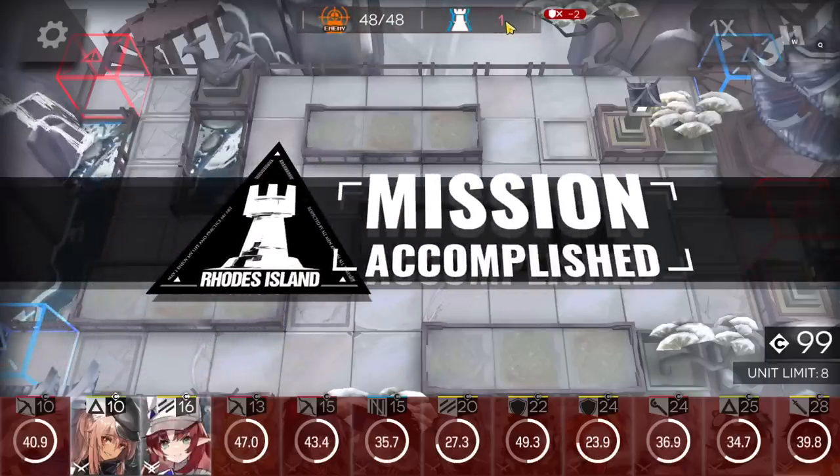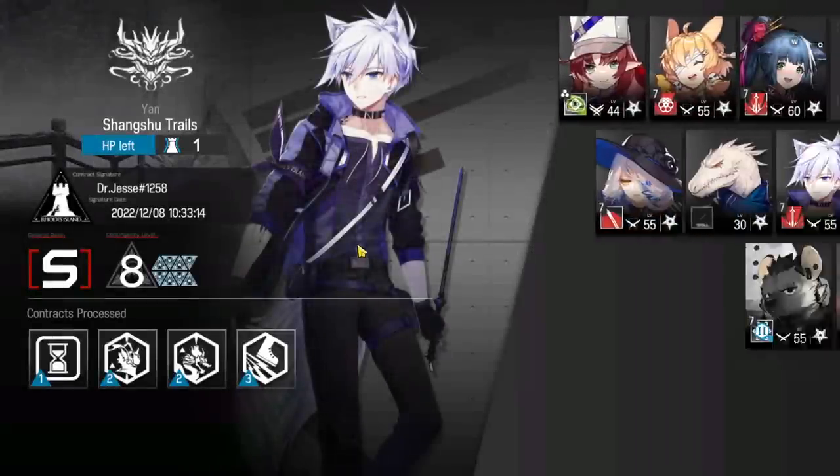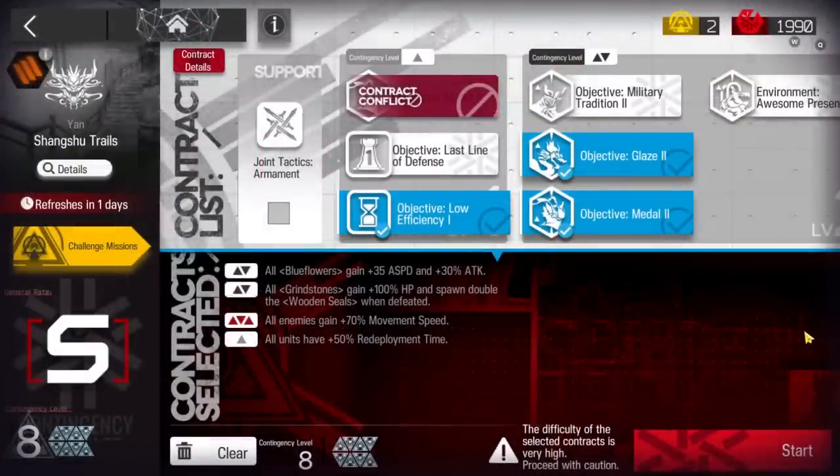Leaving one HP is just to give you more freedom - if something leaks you won't instantly lose. If you're confident you can clear it even while taking one HP tag, you can skip the redeployment time tag so Gravel has a shorter redeployment time. Anyway, really simple - let's take everything. Here we go.